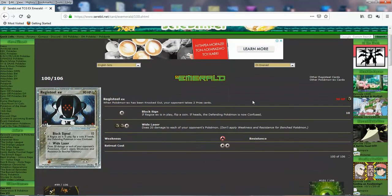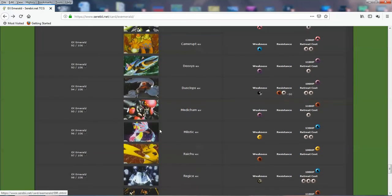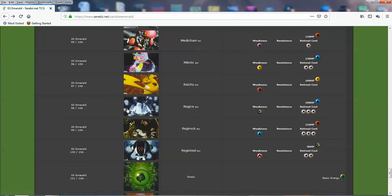Then we got Regi Steel EX — 90 HP and 2 retreat. If Regi Ice EX is in play, you flip a coin; if heads, confusion with 10. That sucks. And White Laser does 20 damage to each of your opponent's Pokemon. That's actually a decent attack — if your opponent has a full bench, you're basically doing 20 times 6, that's 120 for 3. Not bad at all. The Regis kind of need to be together to get their effects, and they're not even that great. Raichu, Milotic, Milotic, and Medicham are definitely very good. Camerupt, Cacturn, and even Altaria are quite good. The Regis are probably the worst — they need each other to work and the effects aren't even that great.